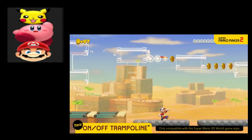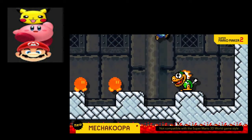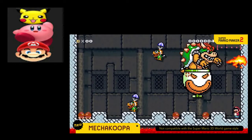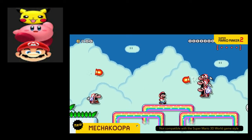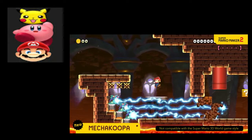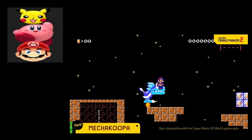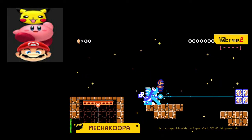The bouncy qualities of the on/off trampoline can be activated with a switch. You can even use them like this — there's actually on/off blocks over there, like those blocks weren't there in the 3D World style before. The blue ones attack with Mecha Koopa, and at night they all come equipped with jet engines. This is awesome.